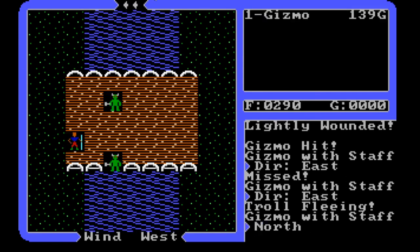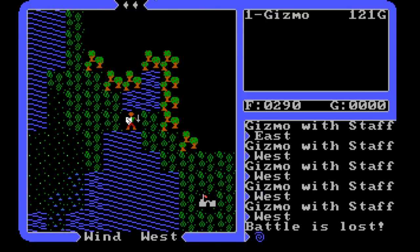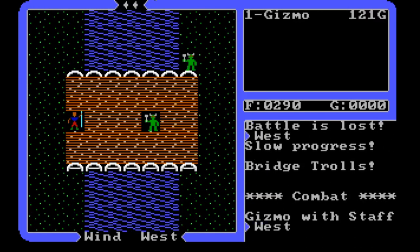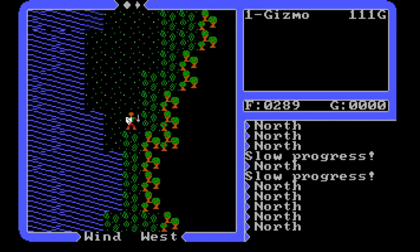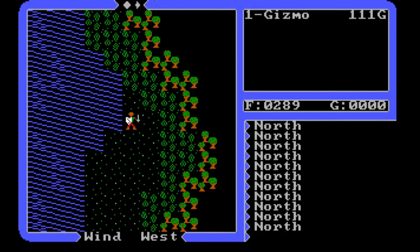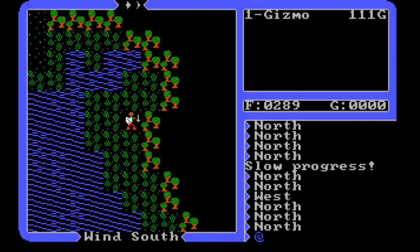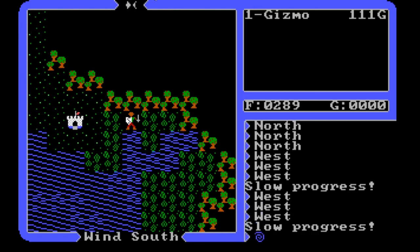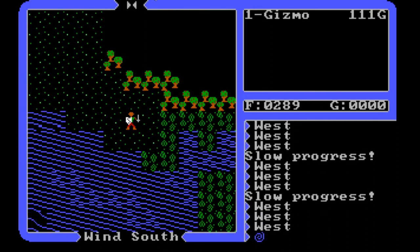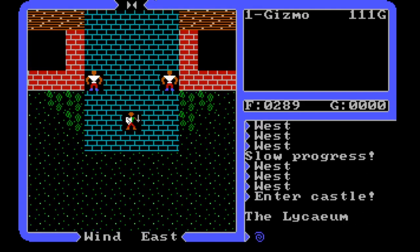The troll is fleeing — funny how they're still firing on me even though they're running away. I'm off the bridge. I'm going to be out of resources pretty quick — down to strangling them with my hands, because that's all I've got. Look at this — we've got a castle! What is this? Let's take a peek. Let's go in — the Lyceum! Let's see what this is about.